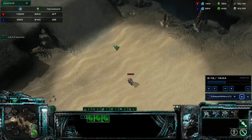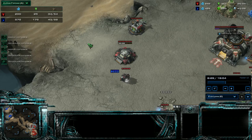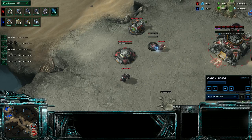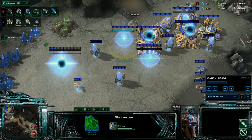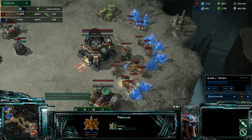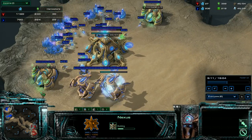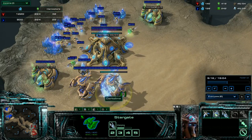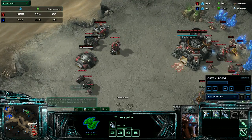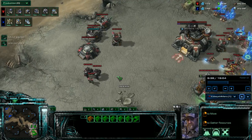If you notice, I'm very light on army right now — as is he. So we're both very light on army. He's getting some gateways and some nexus. I'm ahead: I've got the same number of harvesters or more, and I've got mules, so I'm ahead in the income. He's starting to produce void rays, and his little tech trick is not going to work because I'm going to get a ton of Vikings.